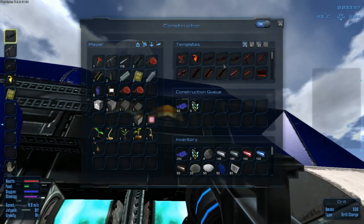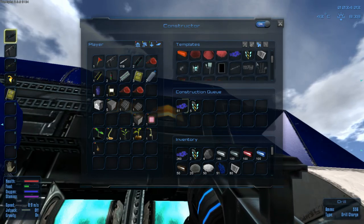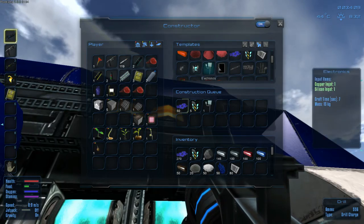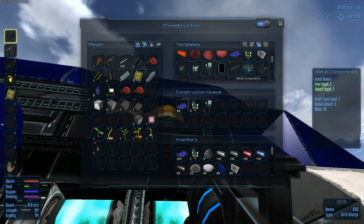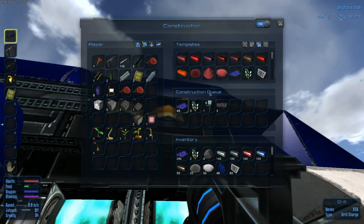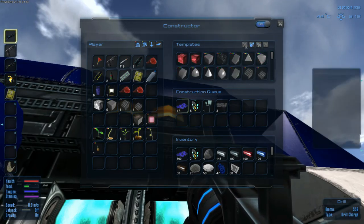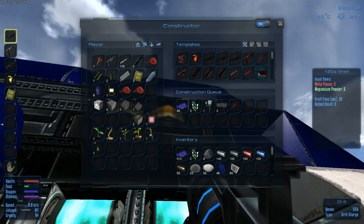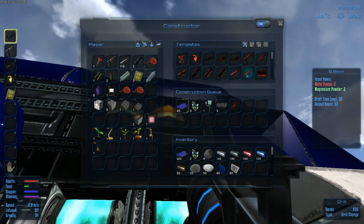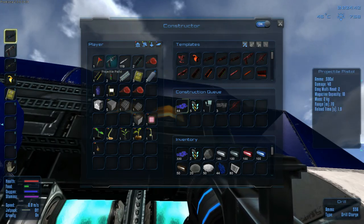Let's check out a weapon. Assault rifle - we need five metal components and one electronics. Five metal components, two output - so two, four, six. We need electronics and five metal components for that, which will allow me to craft it. Do I need ammo? It's the 50 cal - projectile. What does this use? 50 cal as well.